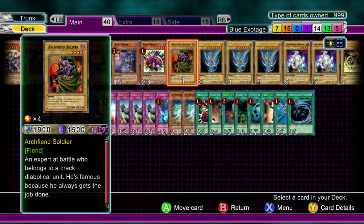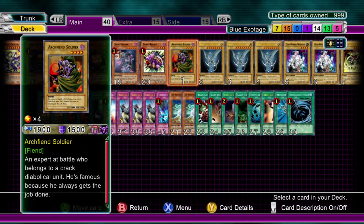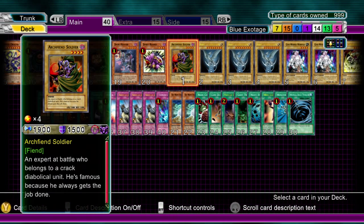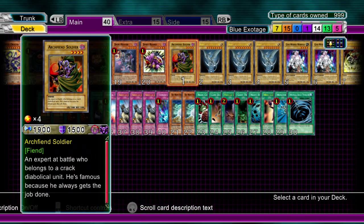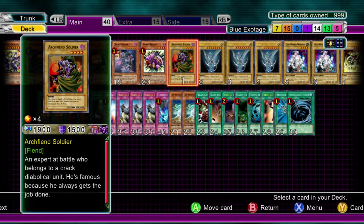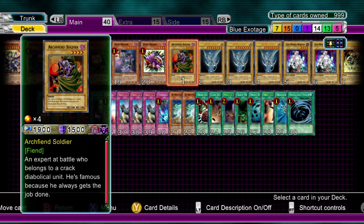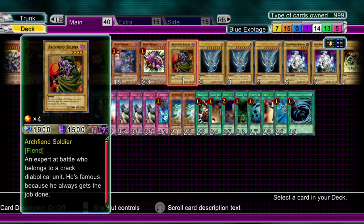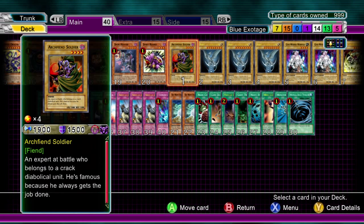I'll go through what it's supposed to be about first, because that will make the choices that you see in here a bit easier to understand and then we'll go through what the monsters are, the spells, the traps and a few other combos. You can tell by the name, this is the Blue Exotage deck. It's so random it doesn't really even have a deck name - you can call it dot dot dot, exclamation mark, question mark, whatever you fancy.